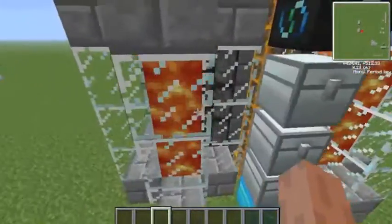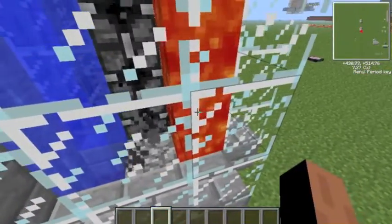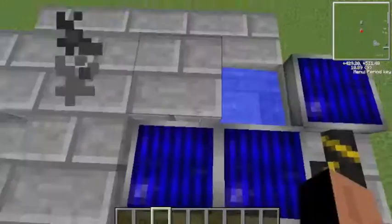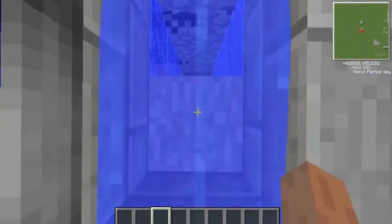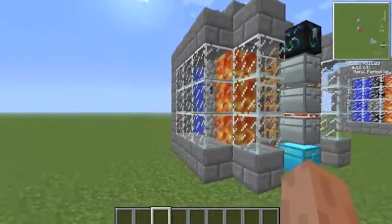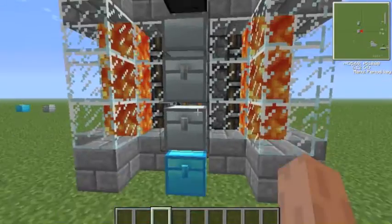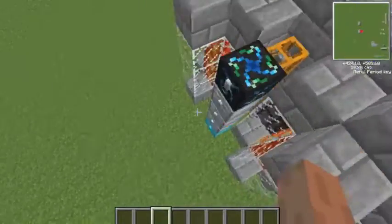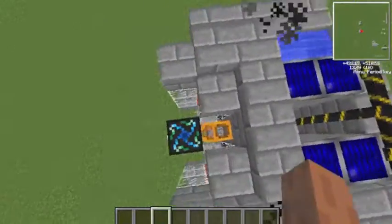Just to briefly go over how this works — these block breakers are breaking the cobblestone blocks which are being generated. All of these lavas here are lava sources, and this column of water is all flowing water generated by this one water source. I have glass on the outside just so you can see what's happening in there. For storage, I have it set up so they'll firstly fill up this chest, then this one, then this one, then this one, and finally they'll get condensed into diamonds if there's any left over.